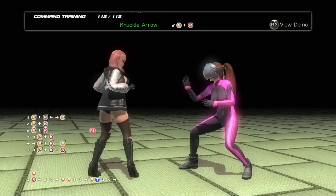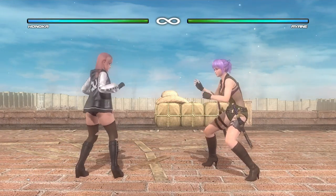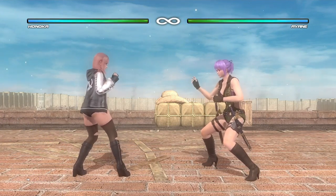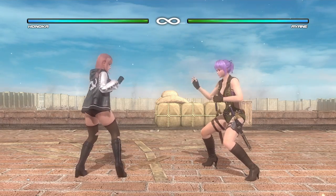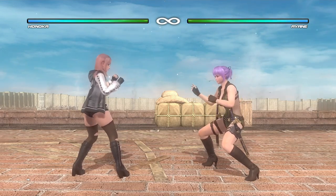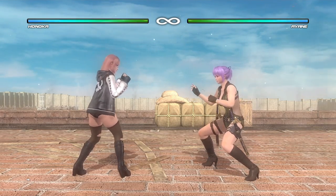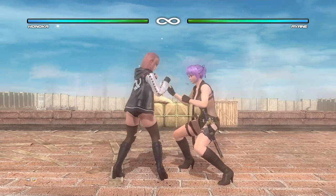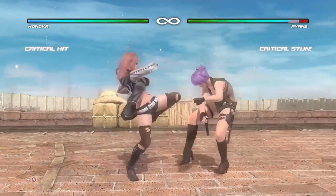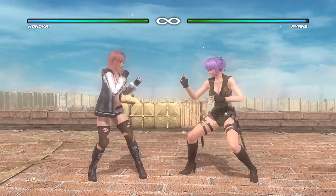Now I'm gonna be going over Hanukkah's close range game. Right at the beginning, in terms of strengths, one of Hanukkah's strengths is that she has some of the fastest pokes in the game. She has a nine-frame jab, eleven-frame 6P, twelve-frame 6K, and thirteen-frame 2P.